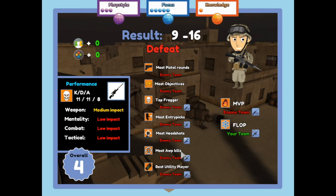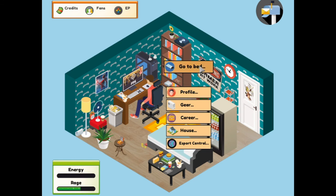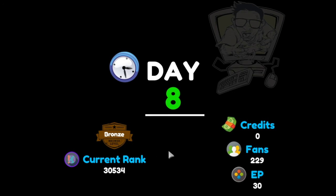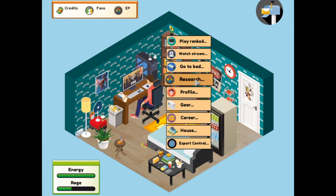It was a crushing defeat - we got to taste Silver League but have been kicked back into Bronze League. Hopefully we can bring our rage down. We've got 30 AP - that's really what I was aiming for. I'm going to try and get another speciality. But that's a terrible wage offer - I need money, otherwise we're going to go bankrupt.